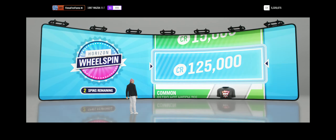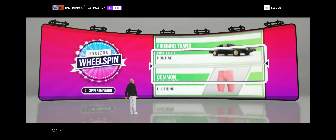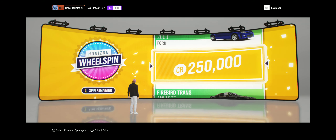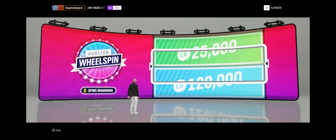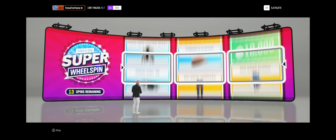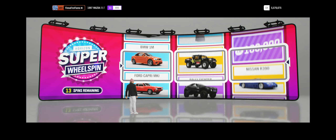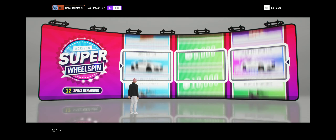One point. I'm going well so far. This is insane! Let's see what we got — we're probably going to get something trash. Not bad. Never one of these, but I mean, this doesn't look bad. Now it's time to get super wheel spins. Let's see what we got. We got a 1M. That's pretty good. We got a 1M and a Nomad. That's not bad at all. That's sick.